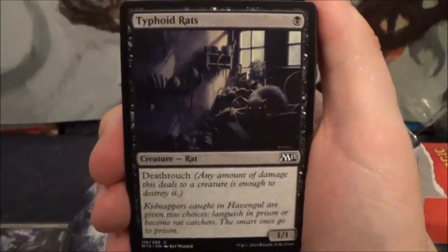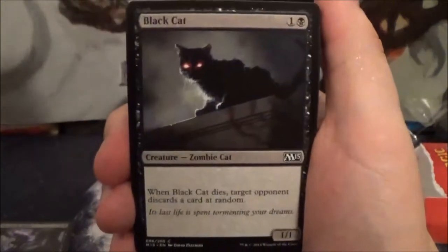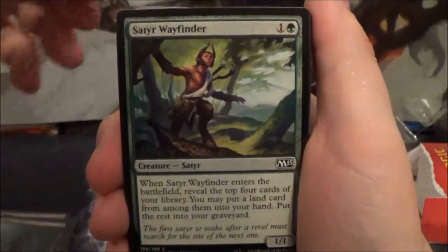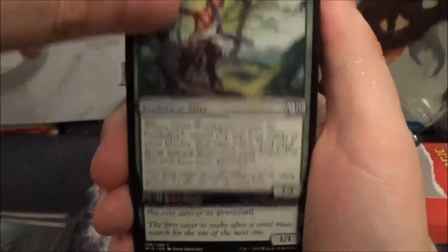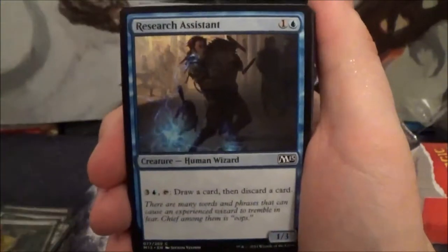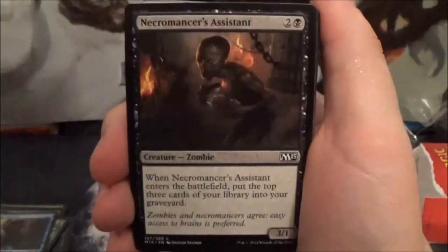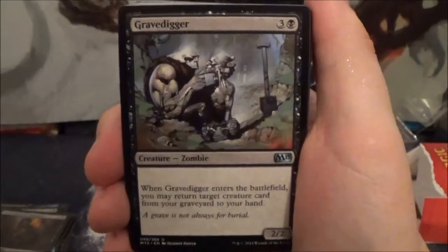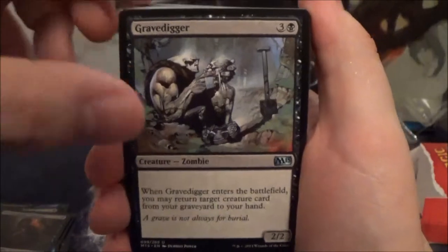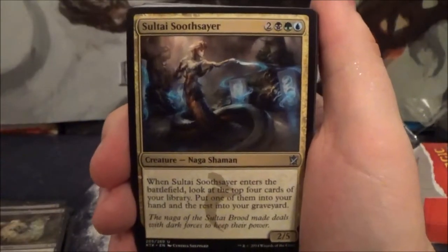Here we get some core set cards — a Typhoid Rats, a Black Cat, a Walking Corpse. A Satyr Wayfinder, and another Satyr Wayfinder. A Wall of Mulch, a Researcher's Assistant, a Necromancer's Assistant, and another one of that. And we have a Gravedigger — they've actually changed its rarity to Uncommon, which is interesting. A Rotfeaster Maggot.